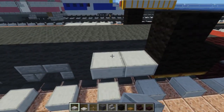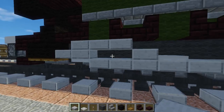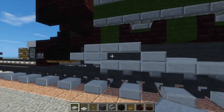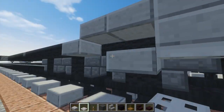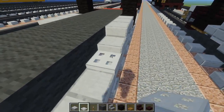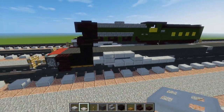Now let's do the same thing on the other side — hopefully you can just remember what we did. Just add one here, then the bottom one starts with the trapdoor, and then the slabs go to the back wheel. A trapdoor here as well to make it more smoothed out and detailed. Alright, so that's the pistons.